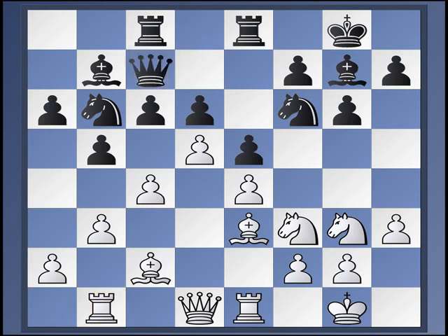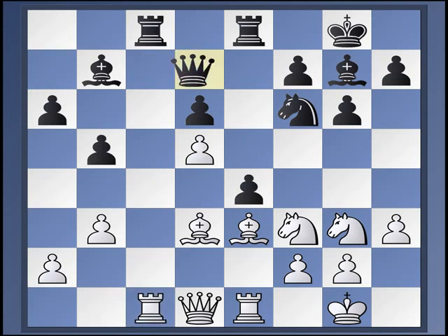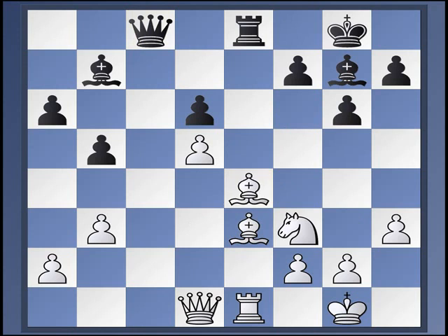Now there is again a threat to take on C4. White chooses Bishop to D3, which was played in a pretty high-level game. This makes a lot of sense, just shoring up the whole structure. That game continued with C, D, C, D, and then this very nice pawn sacrifice with Knight B takes D5. So E, D, E4 — it's very complicated, but the game wound up as a draw eventually. So there are lots of sharp things going on, featuring Bishop takes E4 and so on.